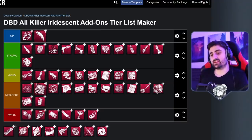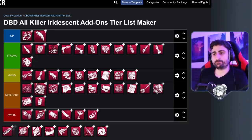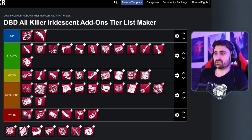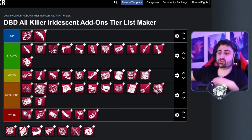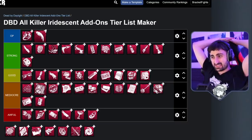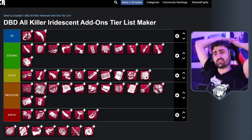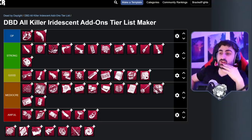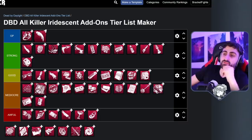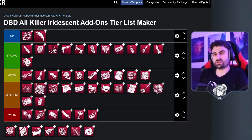Next up is the Iridescent Stone for Trapper, which will randomly, every 30 seconds, reset one of your traps across the map that has been disarmed. It's not that incredible, believe it or not. It is quite annoying if a survivor disarms a trap and it just reopens — this add-on has potential for some clutch moments with its RNG. But now that Trapper can reset his traps in a couple seconds, other options are typically better: having extra traps in your bag, making traps catch survivors and not let them go like the purple Honing Stone, making traps darker, or being set and reset faster — all those things would be more consistent than this. There are some cute things you can do, like trapping exit gates with Remember Me and seeing survivors get caught by a reopening trap. But as I said, other add-ons do it better, so it's only okay-ish.